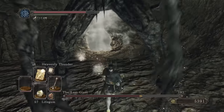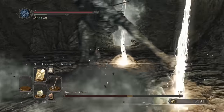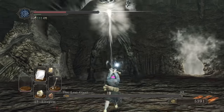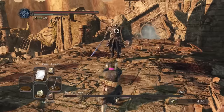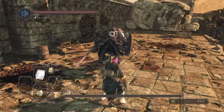Heavenly Thunder brings down a bunch of lightning strikes randomly. I imagine that this could be pretty inconsistent, but it works great against a large enemy like this. We easily slay him with this and Emit Force which does some great lasting damage. In a similar vein, Pursuer easily goes down with Lightning Spears and Emit Force in an active karma per-sutra.